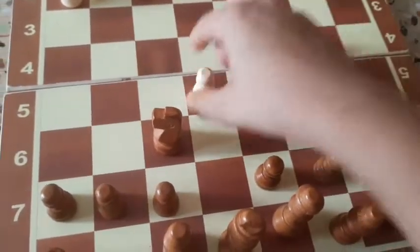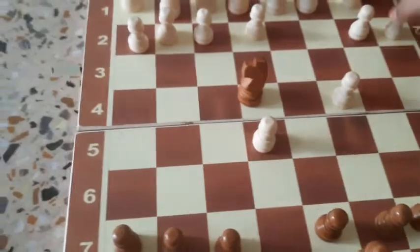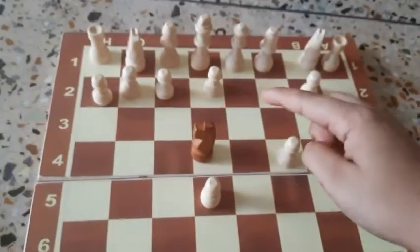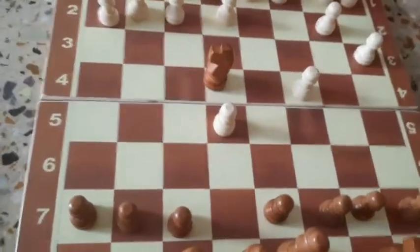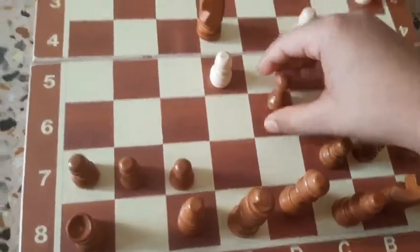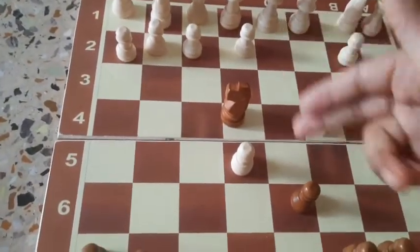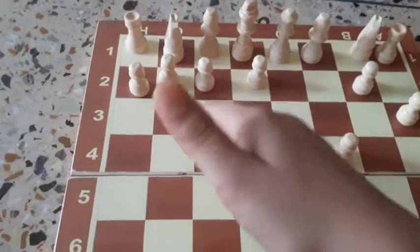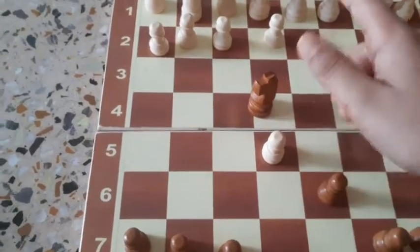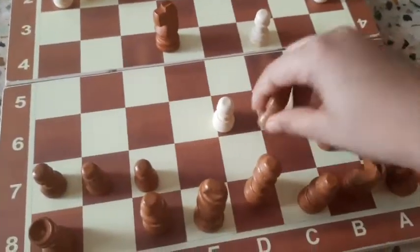Accepted, and we get the Knight pushed forward. Then he plays pawn to A3 to stop the Bishop check. So we play D6. He can capture the pawn for the doubled weak pawn, but he can also just give support. He will capture because of the doubled weak pawn, so we recapture with the Bishop.